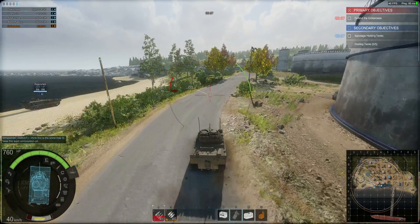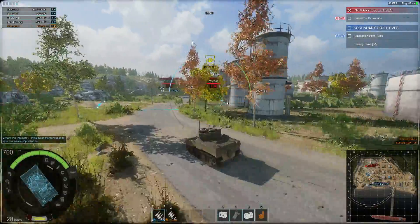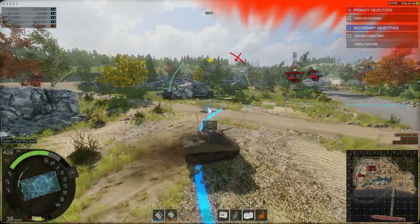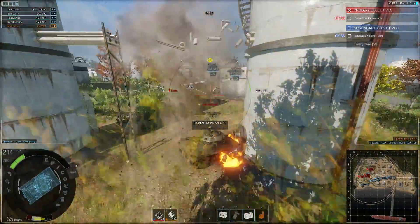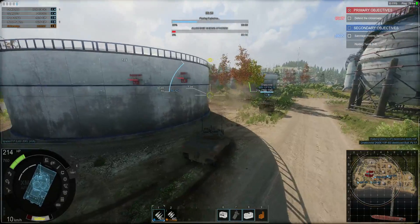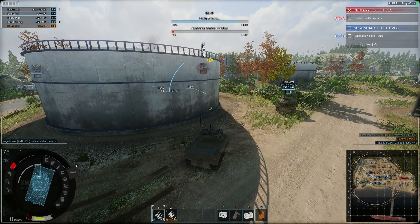This is a defend-the-point map. The Lions of Nequil have taken over this region and we need to retreat — clear our escape route so we can get everyone out of there. Alright, I screwed up. We are now going to get the hell out of Dodge.